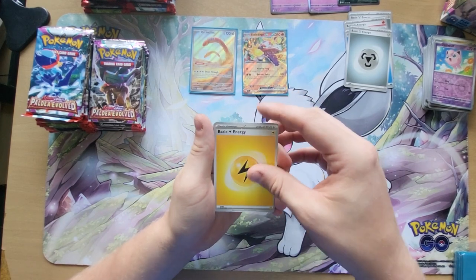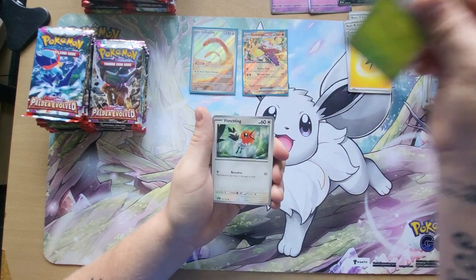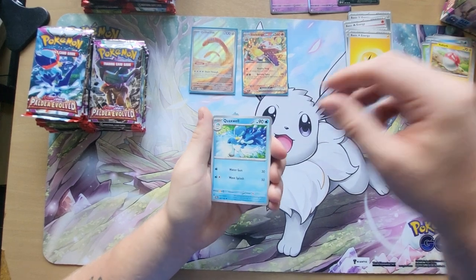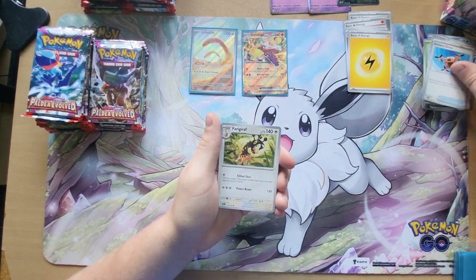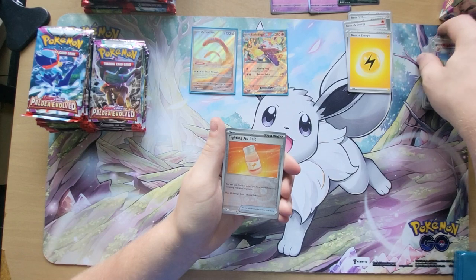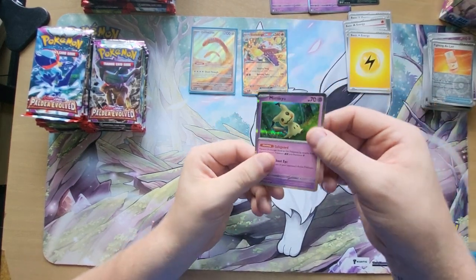We have Energy, Love Desk, Snover, Fletchling, Voltorb, Quaxcavel, and we have the Delivery Drone, Fairy Giraffe, Reverse Holo Wigglytuff, Reverse Holo Fighting Alone, and we have a holographic Mimikyu.